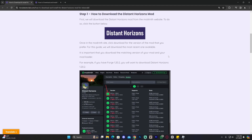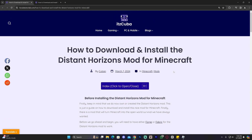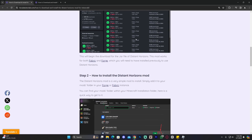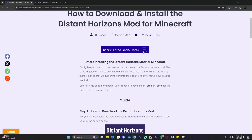Go ahead and click on the second link in the description, which will bring you to our reading guide on how to download and install the Distant Horizons mod. Feel free to read through this guide — if you have any questions you can probably answer them by looking at the screenshots. However, if you just want to get right into it, scroll down and click where it says Distant Horizons.